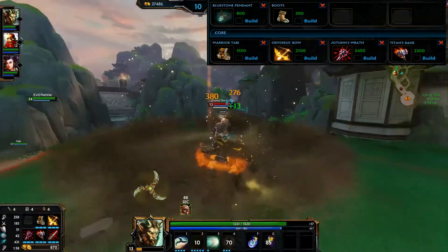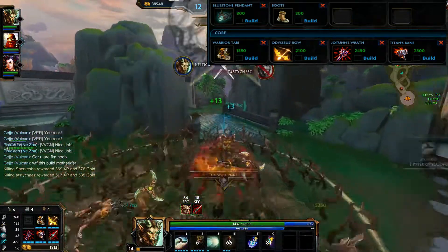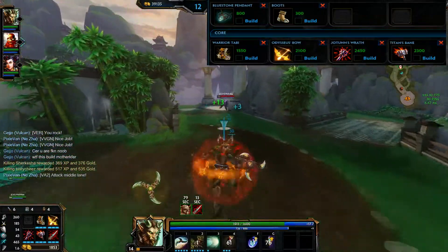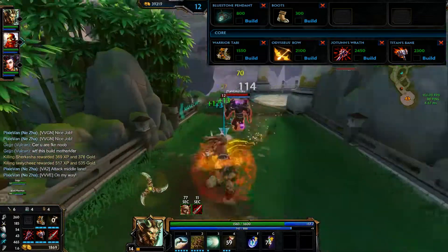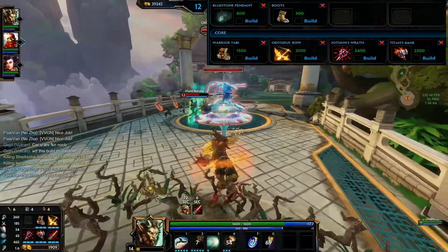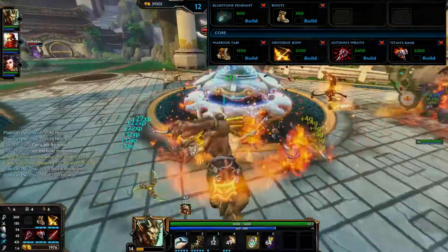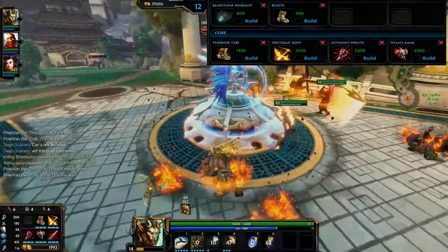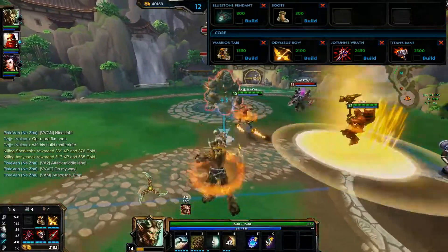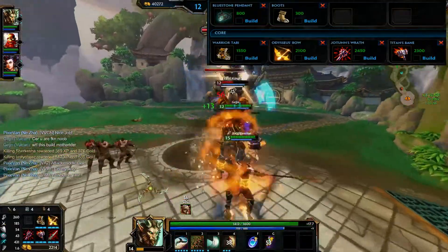Then I pick up Jotun's Wrath for the base power and the CDR, because the more I can throw out that Root and that Ultimate, the better off I'm going to be. Then I go into Titan's Bane for Pen and some more physical power. This build makes your autos hit really hard against squishier targets, and the Pen helps against the tankier ones. Keep in mind, with your 1, you can switch to the third proc on it so that it reduces the enemy's protections — this helps slay the tanks.